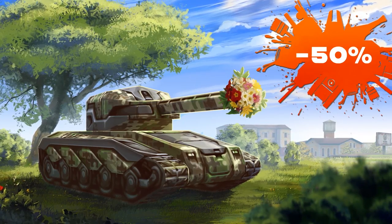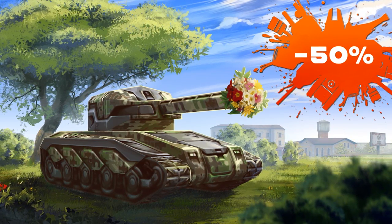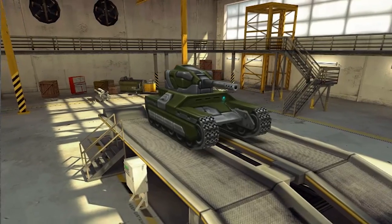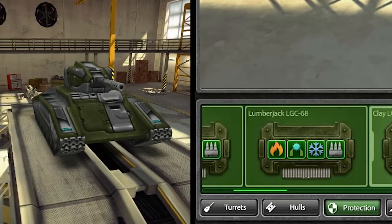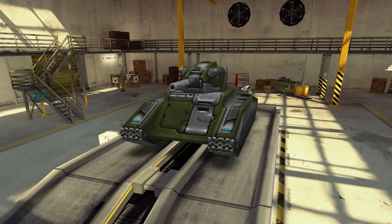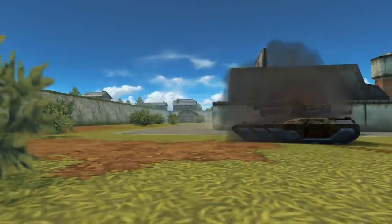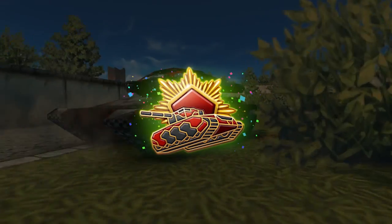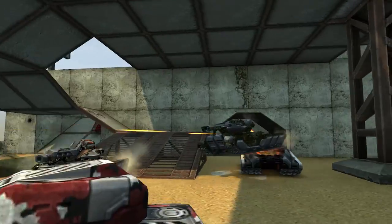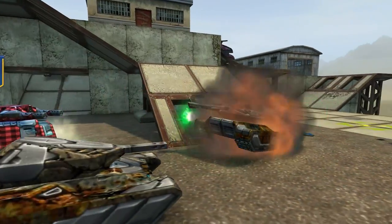As you all know, Tanker's Day is celebrated on the second week of September. Here's what you can expect: all throughout Saturday, all standard hulls and protective modules will be at 50% off. On Sunday, all standard turrets and paints will be at 50% off. And throughout the celebrations, you'll be able to send your tanker friends an in-game gift created especially for this Tanker's Day. We expect to have two exciting days of festivities, and we hope you will join us in the celebrations.